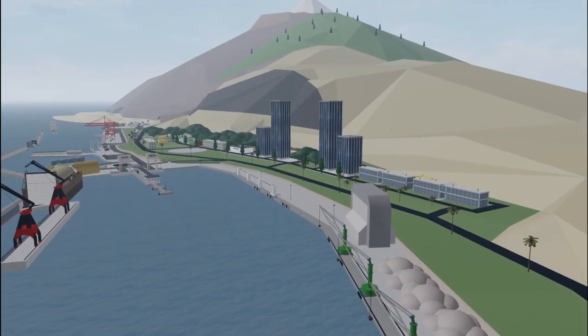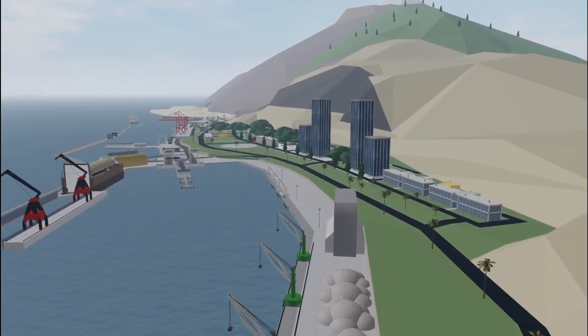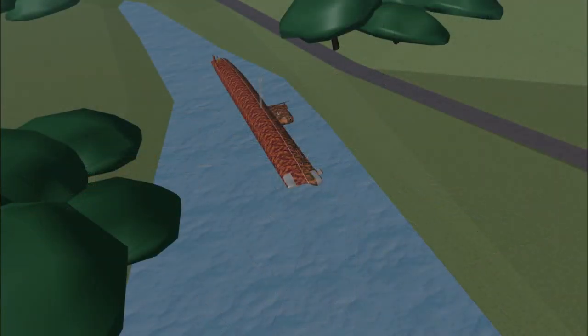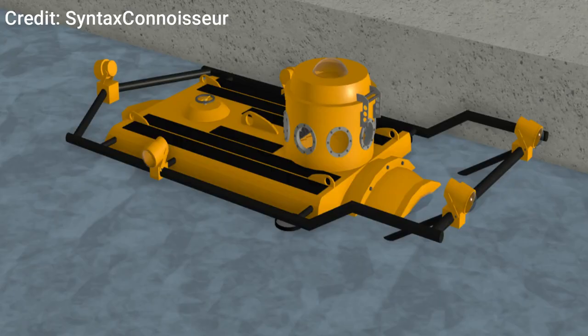A few years ago, there was going to be another quest added to the game called Rec Hunter. The way you would have completed it was by locating 10 different wrecks scattered at different shorelines. The reward would have been the Slelius Research Submarine — essentially a small research submarine.